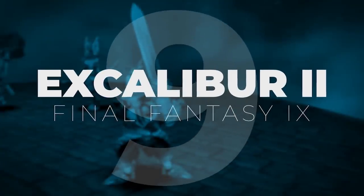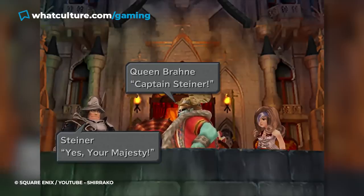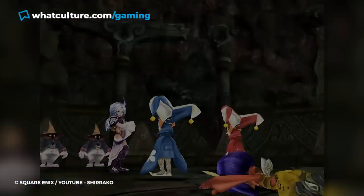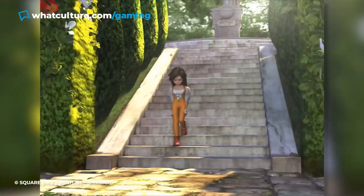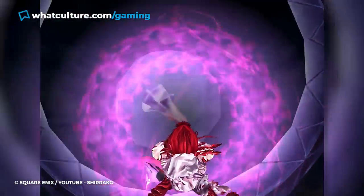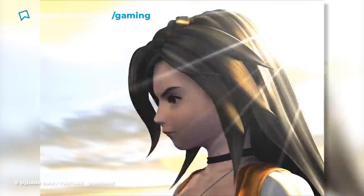Number 9: Excalibur 2, Final Fantasy 9. Final Fantasy 9's infamous Excalibur 2 is a weapon designed for speedrunners and speedrunners only. Technically Steiner's ultimate sword and the strongest weapon in the game, you will never just find the Excalibur 2. All the exploring, sidequesting, card playing, treasure hunting, and grinding you do will only take you further and further away from the legendary blade. That's because the only way to obtain the Excalibur 2 is to reach the final dungeon and defeat the boss in less than 12 hours. And the clock still ticks down during the game's many, many cutscenes, eating roughly 35 minutes of your time already.